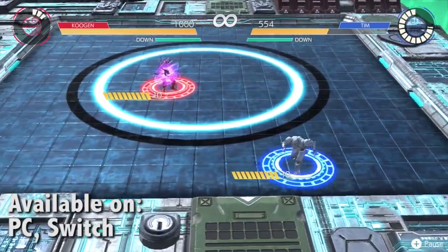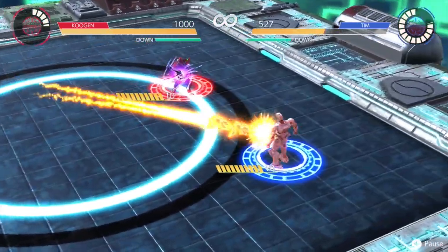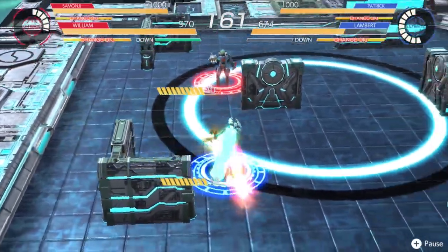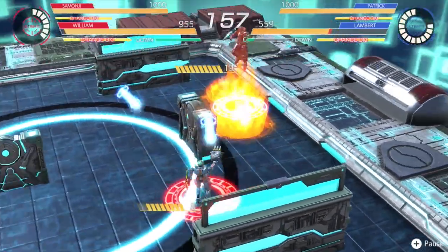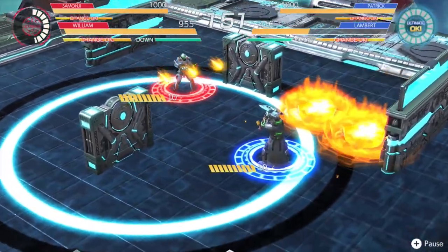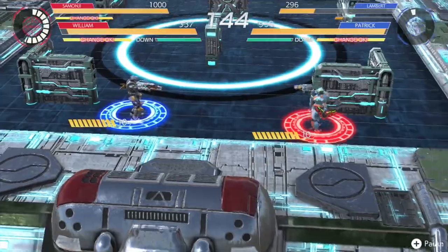My fellow Custom Robo diehards will absolutely recognize this dragon weapon. It doesn't hit as hard here as it did back then, but it speaks to the strength of Custom Robo that I was overjoyed to see this weapon make a return. And just like that game, you'll use the assortment of weapons you unlock as you decide how you'll take down your opponent — perhaps building your character to keep pressure on your enemy with homing missiles and traps, or maybe a quirky character whose primary gun shoots in 90-degree right angles to catch opponents off guard from around a wall.